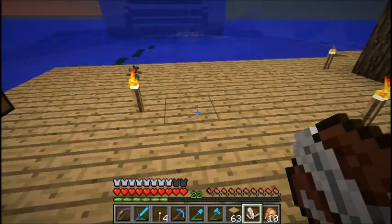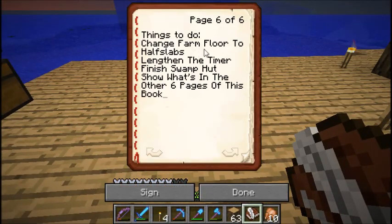I've been getting suggestions. Let me read them from the book - things to do: change the farm floor to half slabs, the timer, finish the swamp hunt, and show what's in the other six pages of this book. You can see this is page six of six, there are five more other pages.